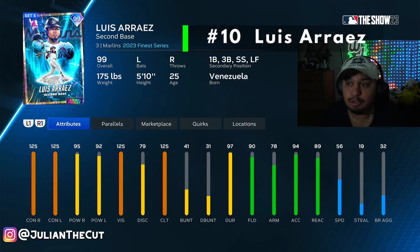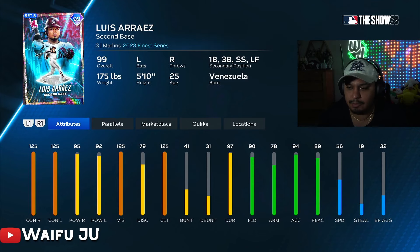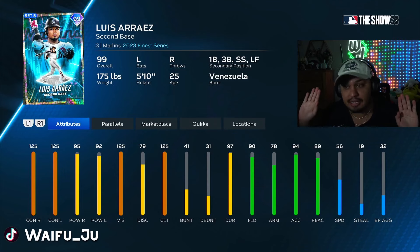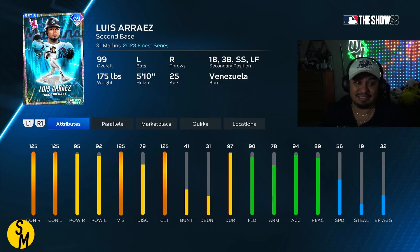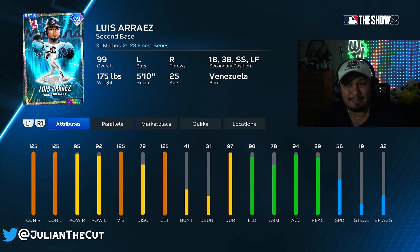Now let's start with number 10: 99 Luis Arráez, Finest card. He's gotten a bunch of cards throughout the year, but this is easily the best Luis Arráez we've ever gotten. Maxed out contact, vision, and clutch — as expected from Luis — but he has 95 and 92 power, meaning he gets 100 power versus right-handed pitching at P5. He's also a Shortstop team card. If you love high contact and not overly crazy power, this is maybe the best card on the list for you. Really solid lefty hitter with a bunch of quirks. He's not my type of hitter, but a really good card at number 10.